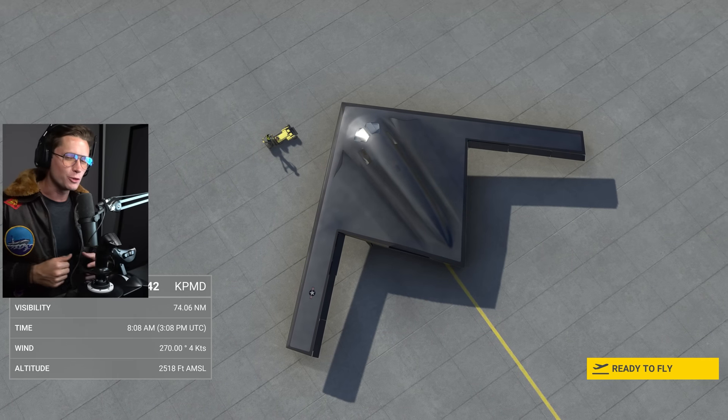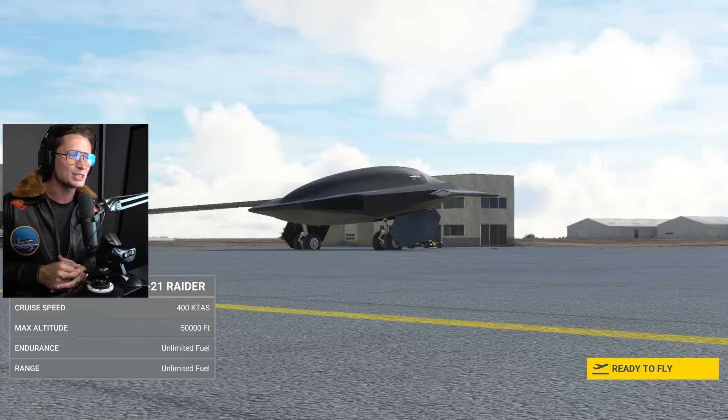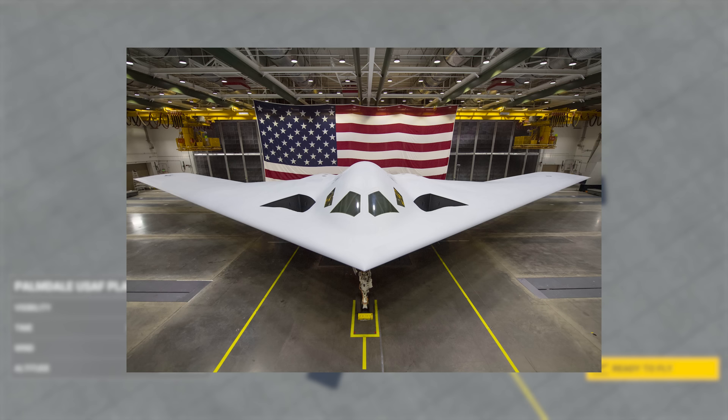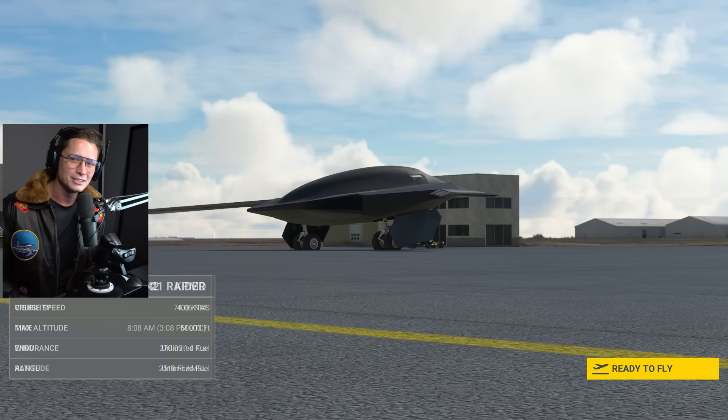I'm sure you've heard of 5th Gen Fighters, but have you ever seen a 6th Gen Fighter? What's up guys and welcome back to Microsoft Flight Simulator. Today we are going to be hopping in the cockpit of the B-21 Raider. This is the newest stealth aircraft in the US's fleet. It was just unveiled a couple months ago and today we get to fly it.